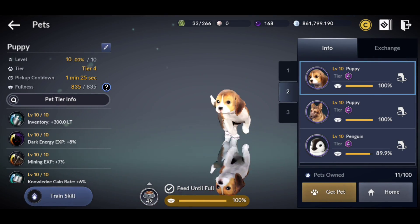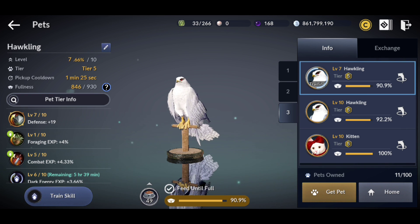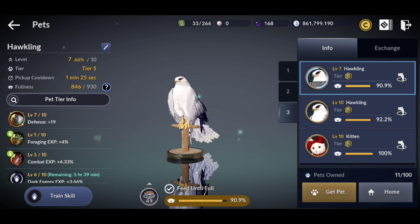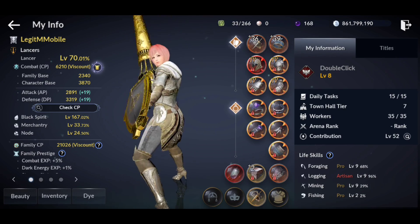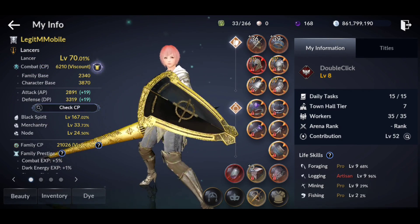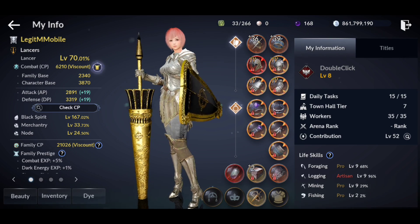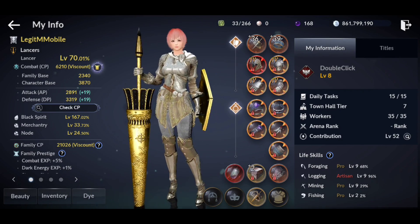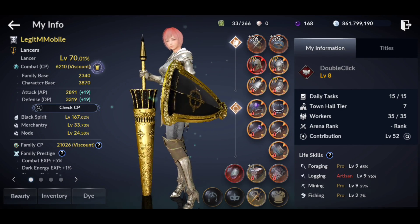For pets, you want ones with crit hit damage and AP as the primary options. After that, DP is a good option. As you can see I'm heavy on DP on this alt character because the weapons aren't leveled up. I do like AP on this class, but you can get away with DP because it's a tankier class and you're typically on the front line for guild versus guild or node wars. If you want the tankier option, this would be one of the classes you could do it with. But I caution you because you sacrifice AP, which is needed for PVE content like boss rushes — so don't go too DP heavy, but if there's a class you could get away with it, this would be one of them.